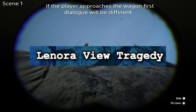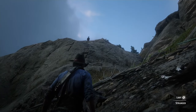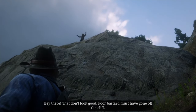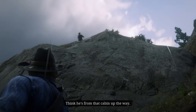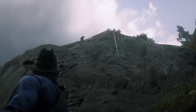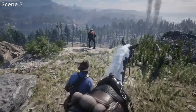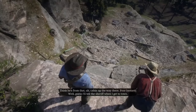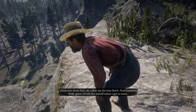The Lenora View Tragedy. In a random encounter, a stranger shows you a man who fell off a cliff and died. If you go further up the road, you can visit this man's cabin where a note says he'll be back in a few days after picking up his new wife Mildred. Soon after, you can find a letter at his cabin from her wondering where he is and wishing she had abandoned him before they got married. It's one of the saddest encounters in Red Dead Redemption 2 — on what should have been the happiest night of their lives, this man immediately falls off a cliff, and a guy just starts laughing at his body.